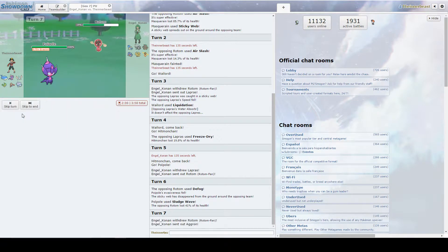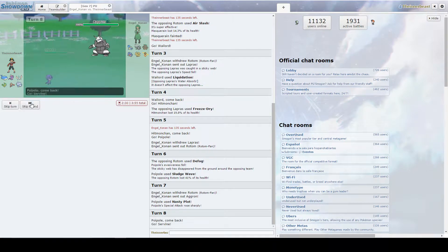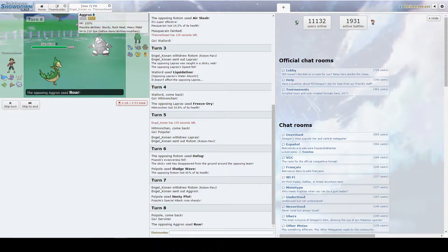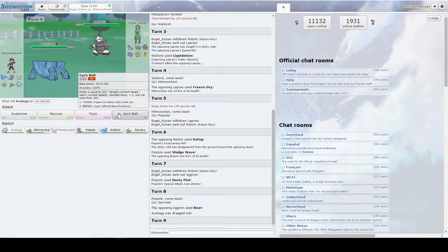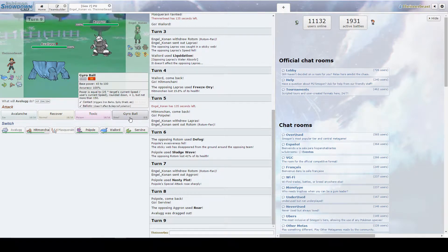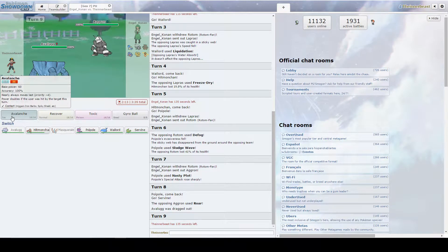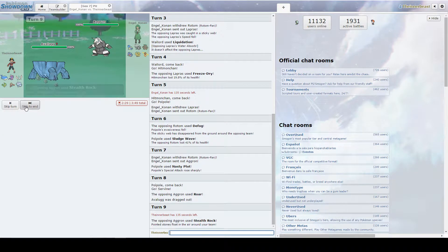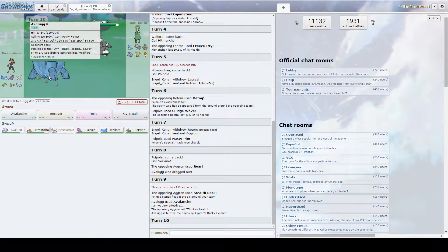That's no good because an Earthquake is coming and it's going to KO us, so we're going to have to go here into our Servine. He goes for Roar as his play of choice — so he doesn't have the Earthquake, that's good to know. Which one of these attacks does more? Definitely the Avalanche does more. We're going to be slower than him, so we're going to go for an Avalanche with the Table as he gets up his rocks. It does zero, but we just wanted to break his Sturdy.